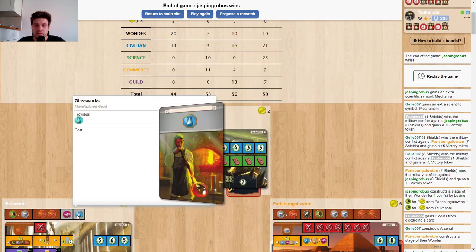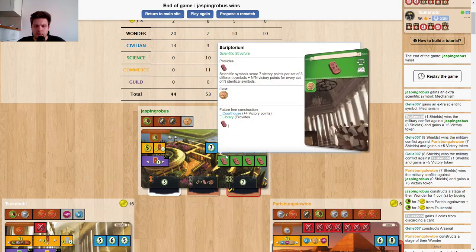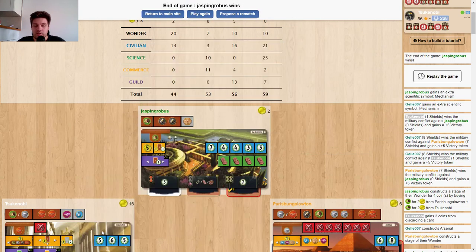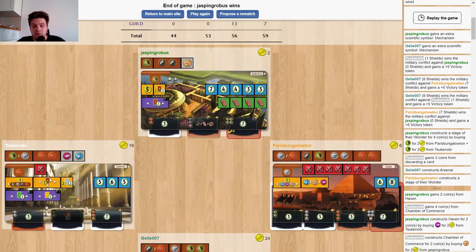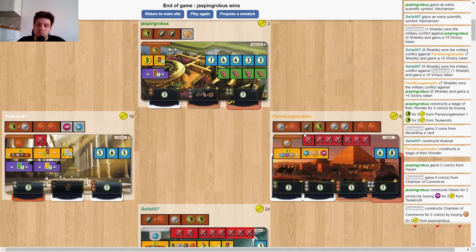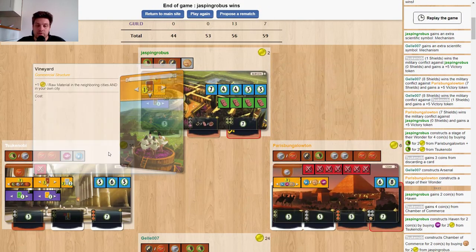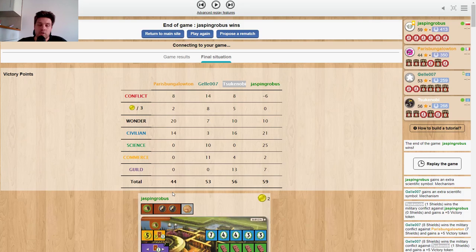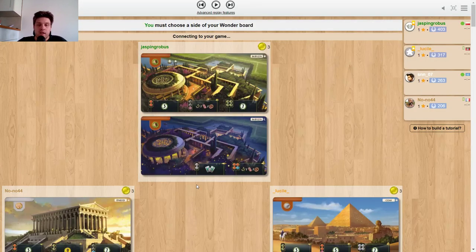I didn't need access to Glassworks — I don't think I used it all game. Olympia also did pretty well. I think most people would have prepared to play Giza from these four wonders in the setup, maybe Babylon Night also, but probably not the first and second place. So I thought it was quite fun. Let's get into the other game, which is even more crazy.